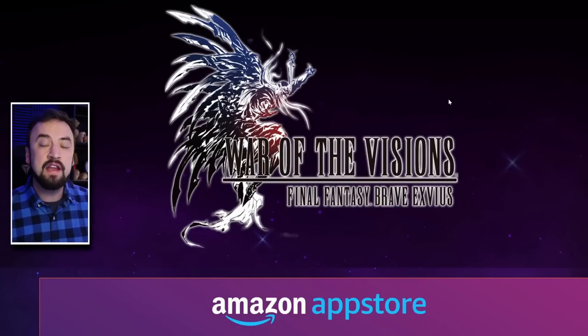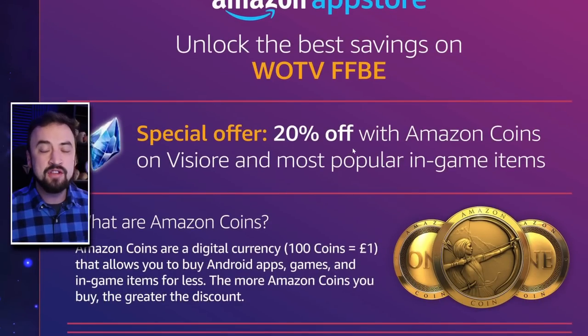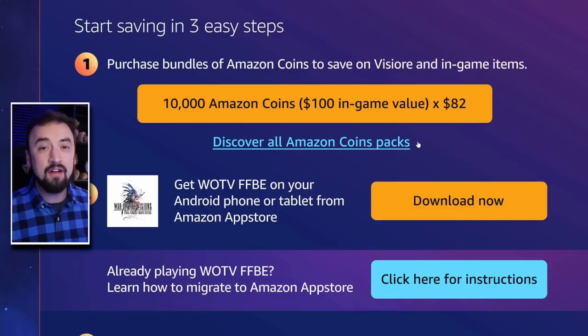I want to give a big shout out to the sponsor of today's video, the Amazon App Store. If you need some Vizior today and you've ever watched my channel before, you know that the Amazon App Store is the best place to play War of the Visions because you can save up to 20% on all your in-game purchasing. If you need to make some purchases today, give that link in the description of this video or down in the comment section a click. You get the 10,000 Amazon Coin Pack, a $100 value for only $82, or click the Discover All Amazon Coin Packs, where if you buy the $500 pack, you get that for only $400. That's $100 off — 20%. Whatever amount you buy, you save a bunch with Amazon Coins.